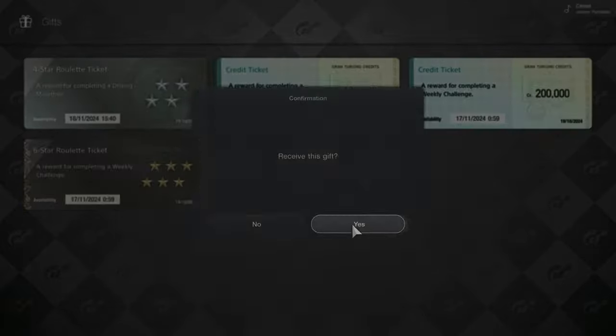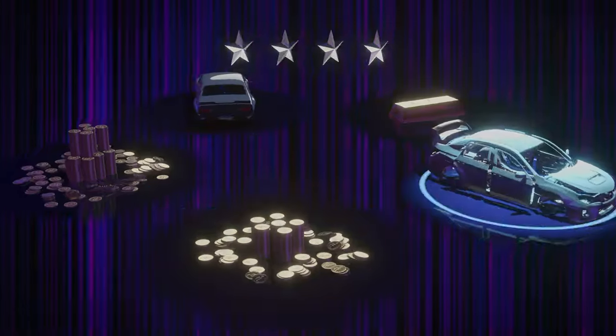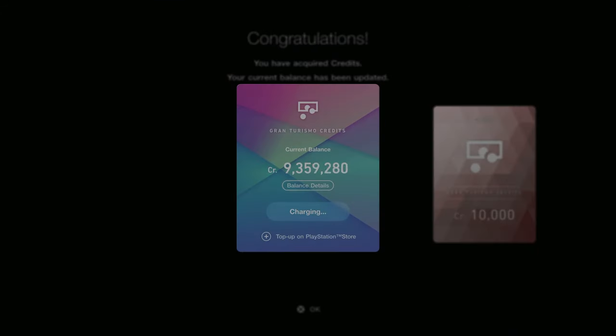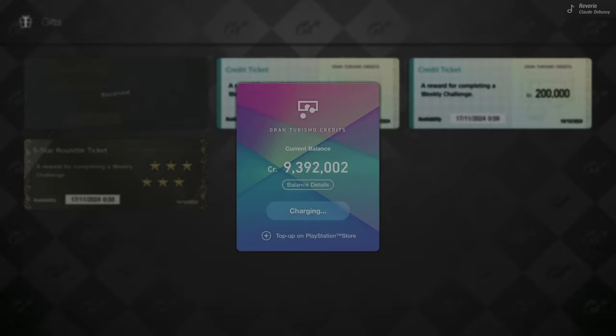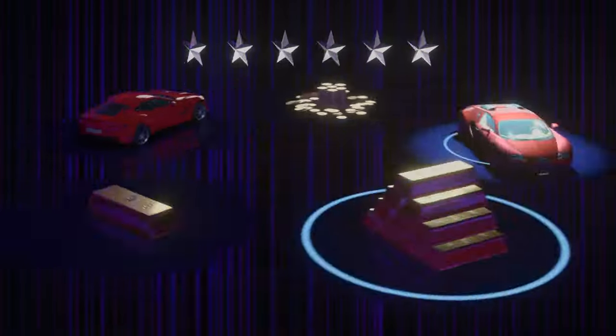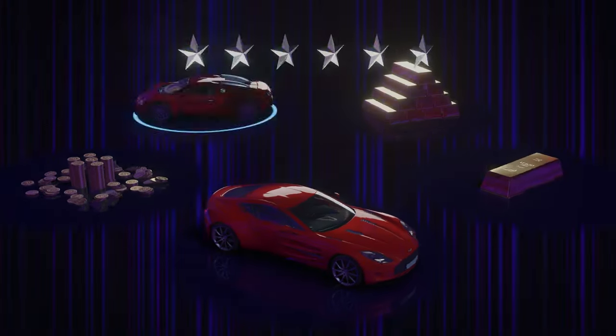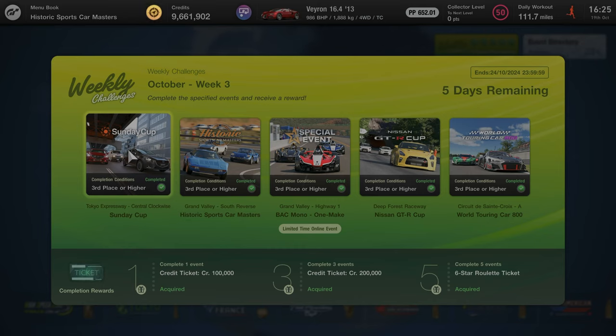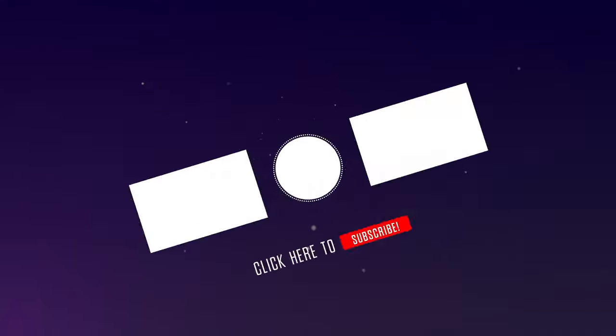Let's see what the roulette tickets give us. First one is our daily marathon reward — the car would be nice but it's 5k or 10k. Second one: 100,000 credits — we'll take that. Third one: 200,000 credits, even better. And finally — a Bugatti, oh very nice! There we have the weekly challenges October week 3 completed in just over an hour. Bearing in mind we had a reset on the final event and spent a few minutes upgrading our car, we could easily do that in under an hour.